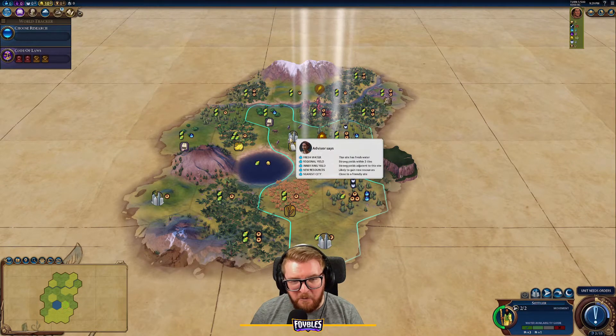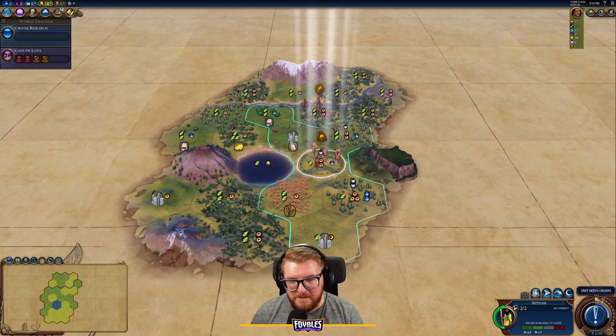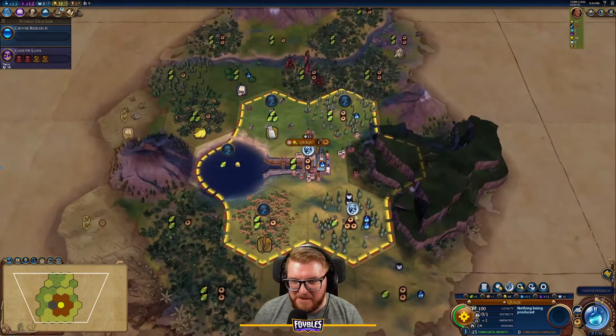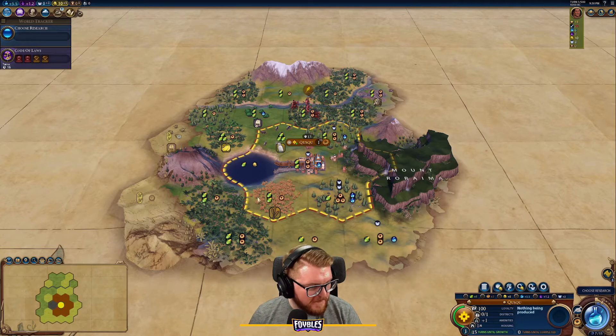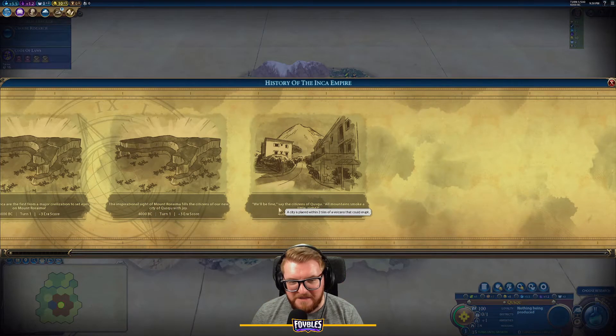Settling in place is ideal — it makes much more sense than the game's suggestion. We get era score for settling next to Mount Roraima, plus era score for settling near the volcano. There's a mountain tile that would've been the best Mount Roraima spot — touching three different sides of it — but it's already taken. That's okay; this is still going to be a very nice start, and the citizens of Cusco are not worried.